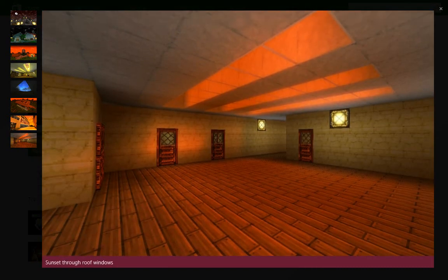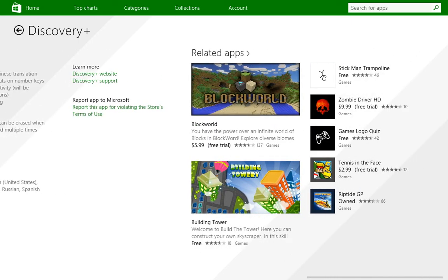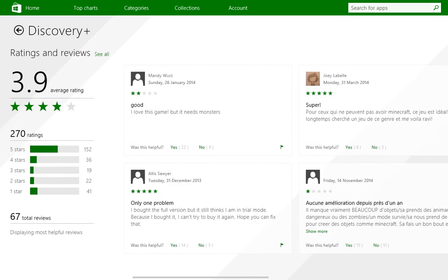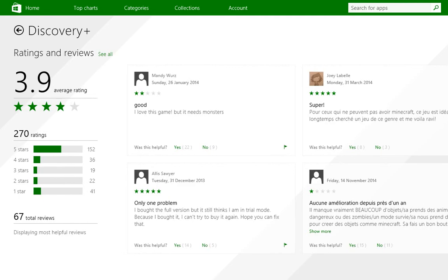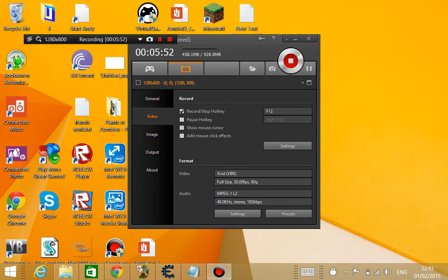But those textures are a little HD — some Minecraft rip-off. Okay guys, so this was my app review of the Windows 8 game Discovery Plus, which you have to buy. Subscribe and I'll see you in my next video — bye!